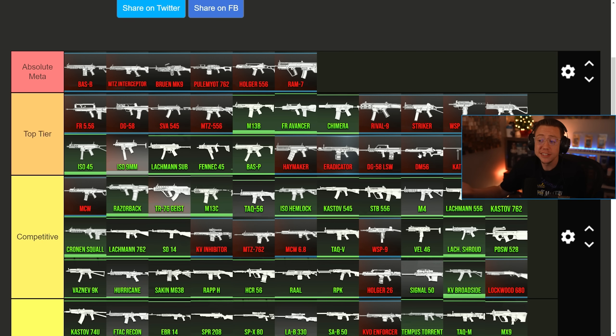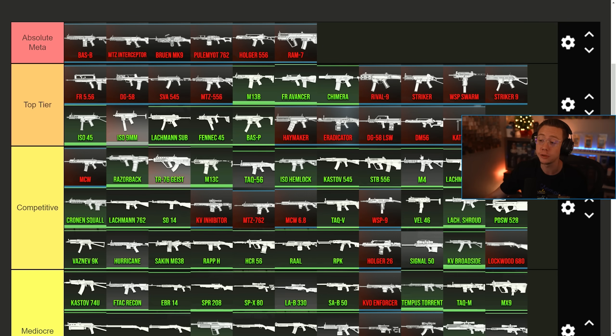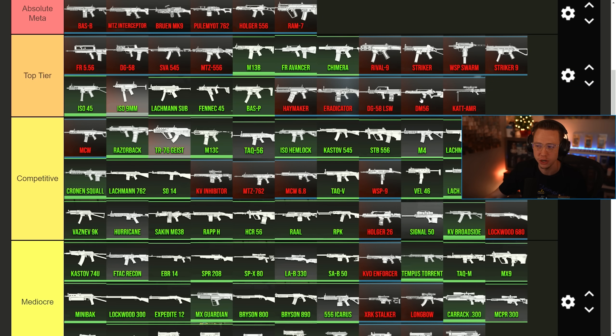The DM-56, honestly, to some players could have been considered borderline absolute meta — it was really, really good before this update. However, they did go through and nerf both the close and long range damage. So whether you're using it as an aggressive secondary or a mid to long range option, it's going to be slightly worse. That said, it still has a serious upside if you're incredibly accurate, so for now it still sits borderline top tier — definitely closer to competitive than absolute meta post-update. That's one we've got to keep an eye on.